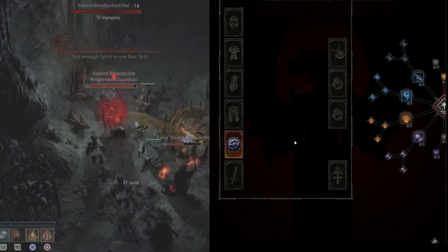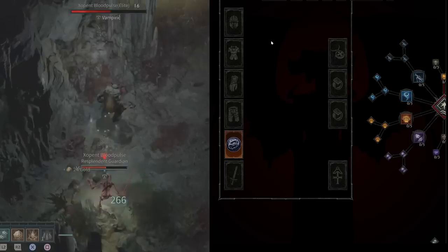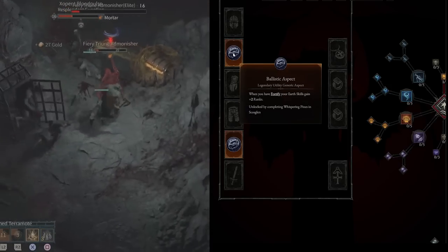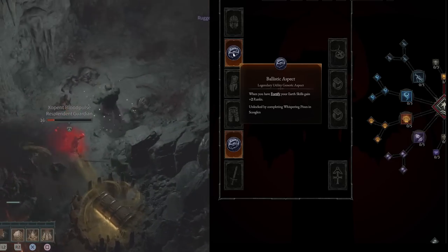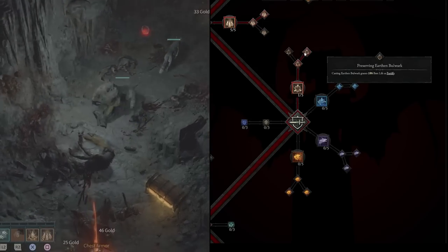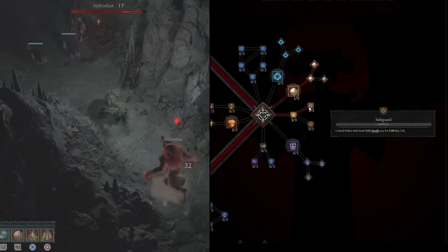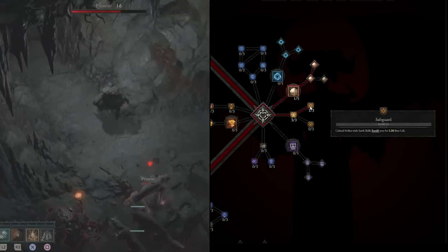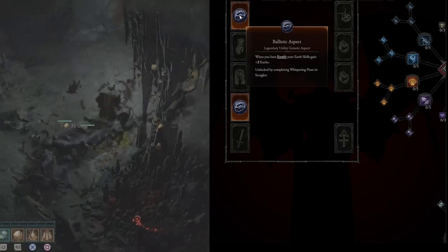While we're in Skazglen, get the Ballistic Aspect: when you have Fortify, your Earth skills gain plus two ranks. This is unlocked by completing Whispering Pines in Skazglen. Put one point into Preserving Earthen Bulwark — Bulwark is going to Fortify you for 18% of your base life, perfect timing for that legendary aspect. You'll also want Safeguard: critical strikes with Earth skills fortify you for 2.2% base life. Just one point is enough to begin getting that plus two skill rank bonus — it just says when you have Fortify, without specifying how much.